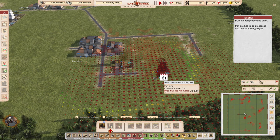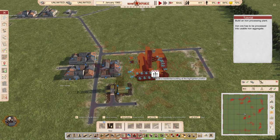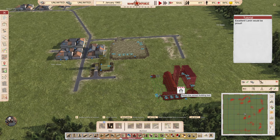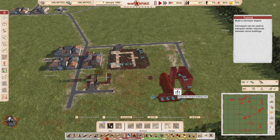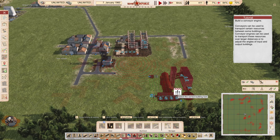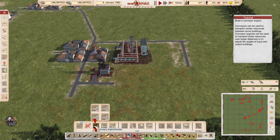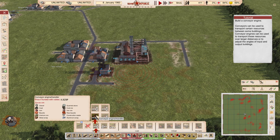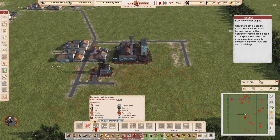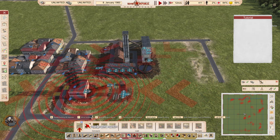Build an iron processing plant. Iron ore has to be processed into usable iron aggregate — everything here takes multiple stages of processing. Now we're going to build a conveyor engine. Conveyors transport certain resources between buildings. Conveyor engines can transport resources over larger distances or adjust the angles of input and output buildings. They're super cool but very expensive, both in money and in resources.